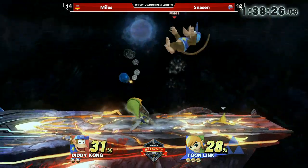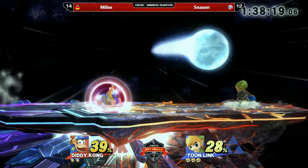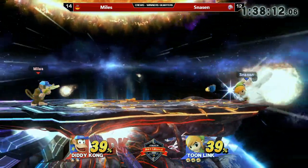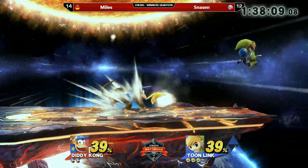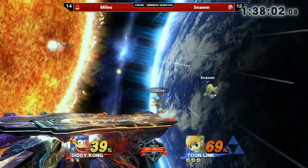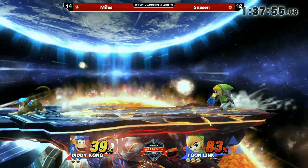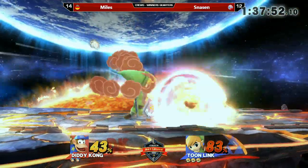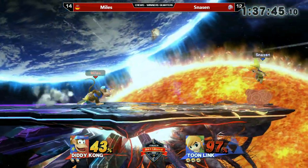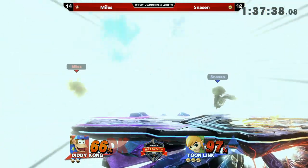Diddy Kong is a pretty aggressive character and Toon Link is most likely defensive, so he has to play his defensive game on point, otherwise he'll get rushed down and lose. At the same time, the weird factor is that he can't play completely defensively because he has to take stocks. Toon Link has pretty strong kill moves like his up air — it's a pretty long move with a long hitbox and he can kill surprisingly fast. Especially if Snarsen's bomb throwing is on point, he can confirm from bomb throws into kill moves. Bomb to up throw, bomb to up smash — which can be pretty dangerous.